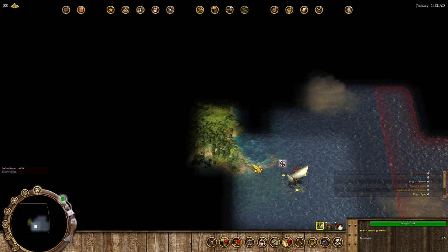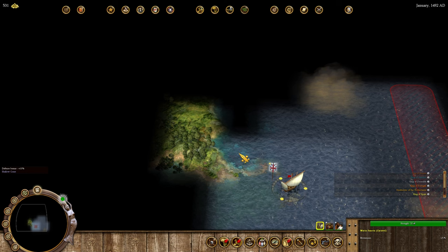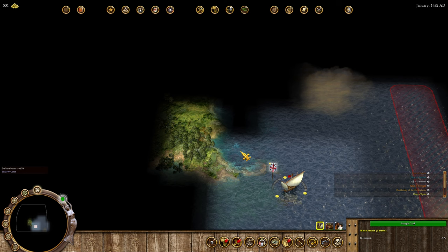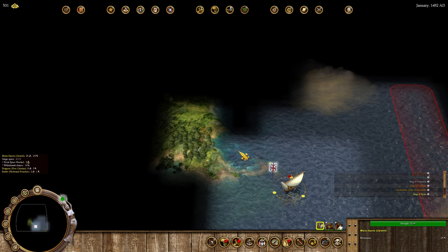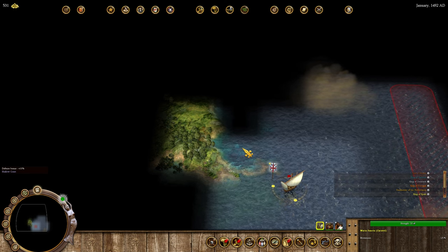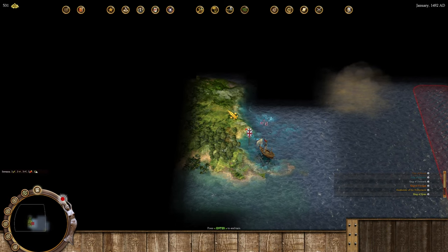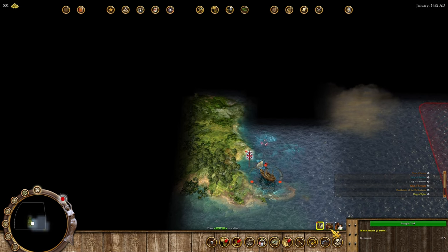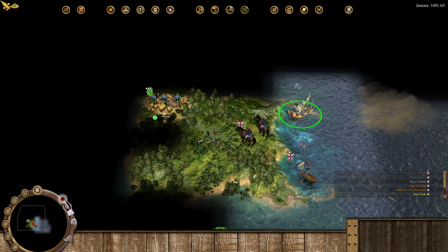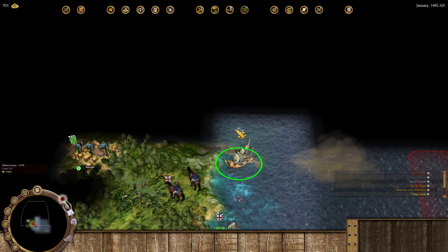Right here you might notice this is an interesting-looking coast — it's a shallow coast, lighter blue. Shallow coast stops large ships from entering; anything bigger than a merchantman cannot enter, meaning most military ships can't. It's interesting if you ever need to hide. We want to get a certain founding father as soon as possible, so I'm checking out this land. This might actually be an island, but I'm okay with that — there are pearls up here which is wonderful.